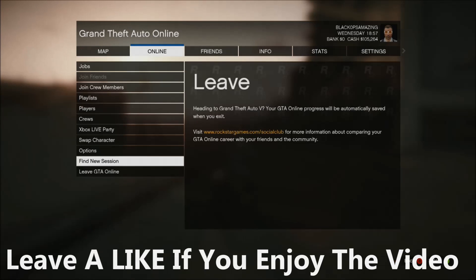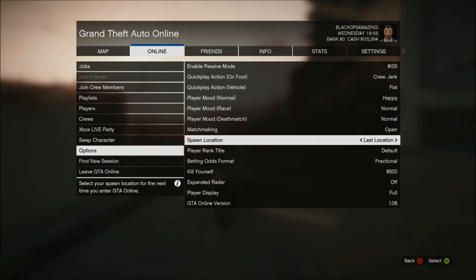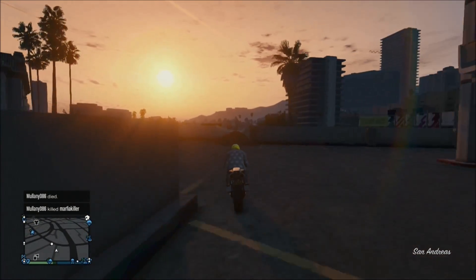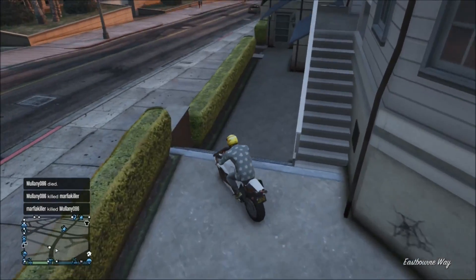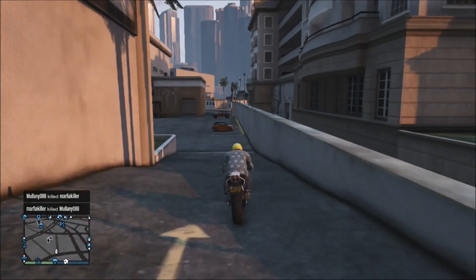The first thing you need to do is go to Online, go to Options, and change your spawn location to your last location. That's mainly just to make this an easier process, but you don't have to. Next, you'll need to buy the Batty 801 motorcycle. You can buy it from San Andreas Super Autos for around $15,000, which is pretty cheap.